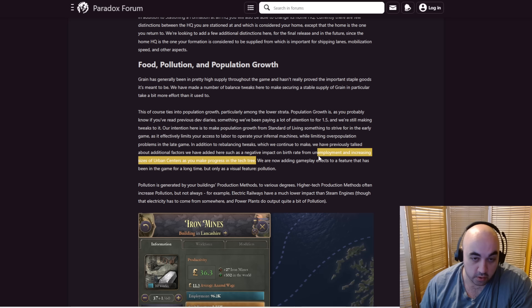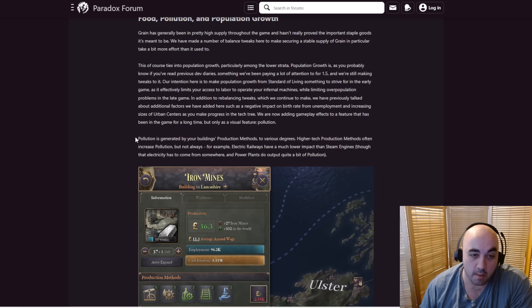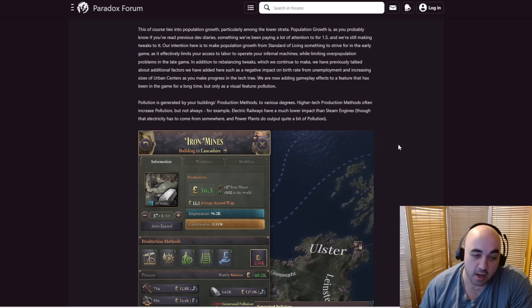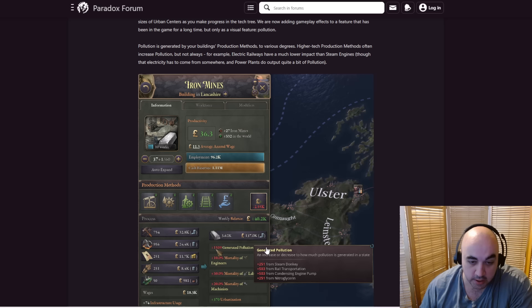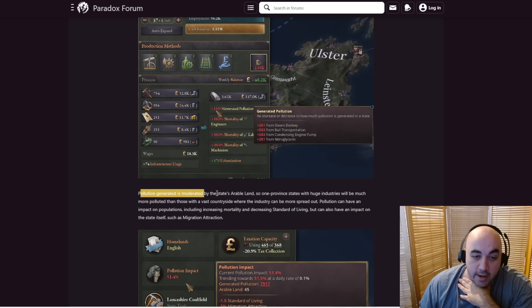They're now adding gameplay effects to pollution, a feature that has been in the game for a long time but only as a visual feature. Pollution is generated by your buildings' production methods to various degrees. Higher tech production methods often increase pollution, but not always — for example, electric railways will have less pollution than steam engines. Generally though, you're going to be moving up in pollution. Pollution is moderated by the state's arable land, not available arable land. So industrializing in places with a ton of arable land is going to be better because you won't suffer as much from this pollution mechanic. I see this as a bit of a Qing buff.